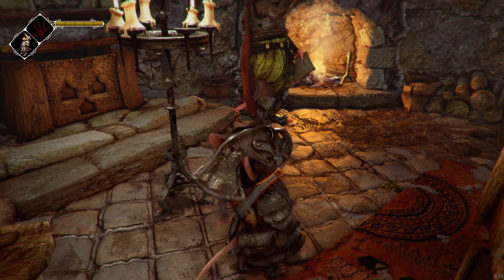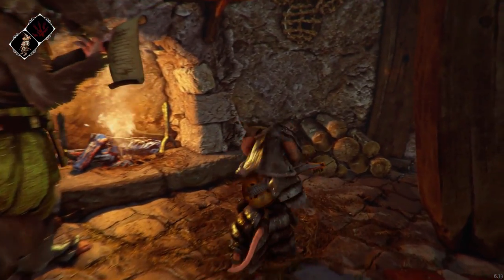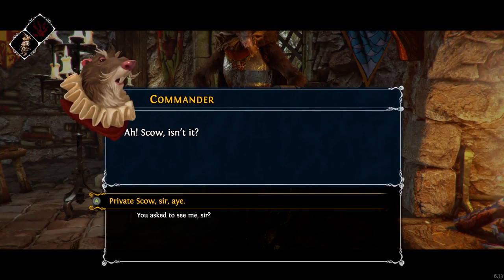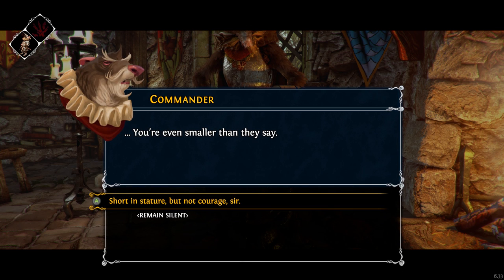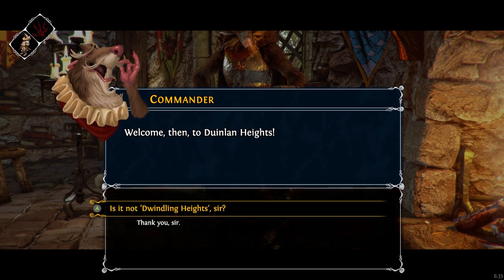I don't think that was actually important — I can't think of what to do with that information. Scow, isn't it? Private Scow, sir. You're even smaller than they say. Short in stature, but not courage, sir. Indeed. Welcome, then, to Doyenland Heights.